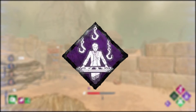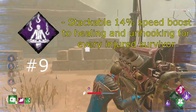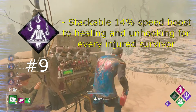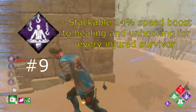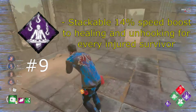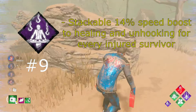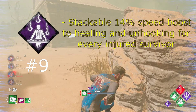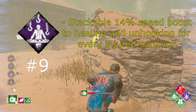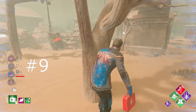On the number 9 spot we have Desperate Measures. Desperate Measures gives you a stackable 14% speed boost to healing and unhooking for every injured survivor. This perk is not the greatest — I would argue other perks do what it does better. Although that unhooking speed can often come in clutch in situations where you would have had to trade a hook with another survivor — the unhook speed can buy you extra time to avoid that situation, so you can save the survivor without getting a trade and both get out.